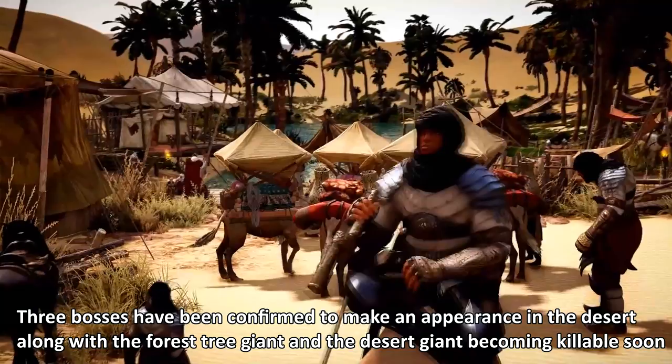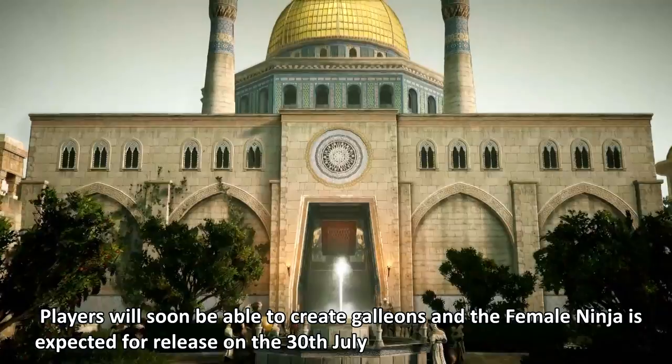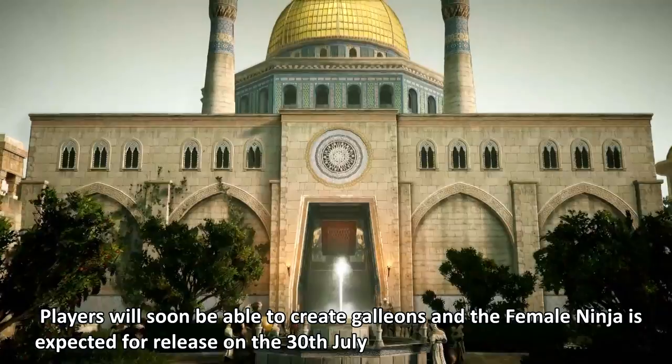Three bosses have been confirmed to make an appearance in the desert, along with the forest tree giant and the desert giant becoming killable soon. Players will soon be able to create galleons, and the female ninja is expected for release on the 30th of July. To find out more, head over to blackdesert.com.